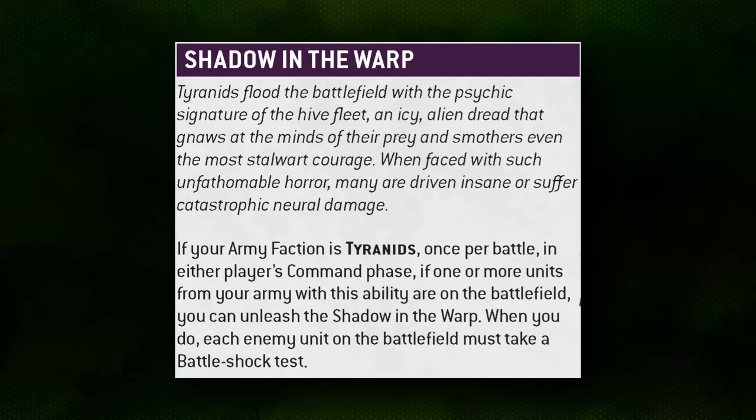Tyranids are very much themed as the Battleshock faction. Shadow in the Warp is the other army ability, and that really follows this trend. Once per game, as long as you have a unit with Shadow in the Warp — generally speaking your Synaptic characters like the Neuro Tyrant and Hive Tyrants — you'll have access to it. If they die before you use the ability, it goes away. They have to be on the battlefield, not in reserve and not destroyed, so you do have to use it or lose it.